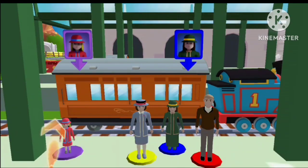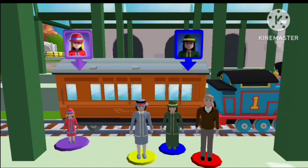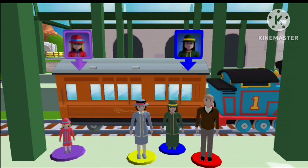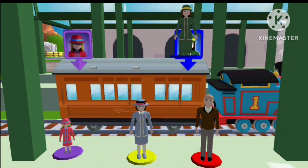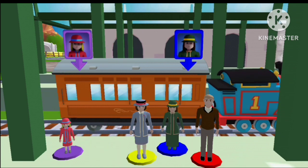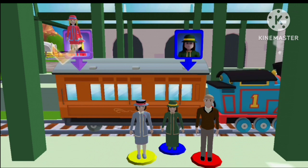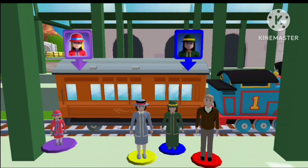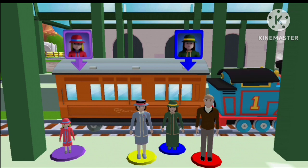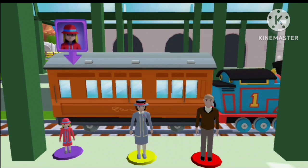Help the passengers for the carriage — drag each of them to the square with the matching color. Match the color of the passengers by dragging them from the platform to the square of the same color. That's perfect!